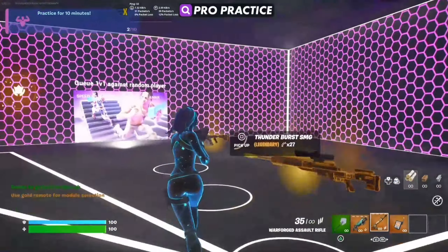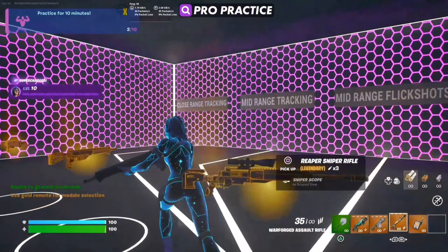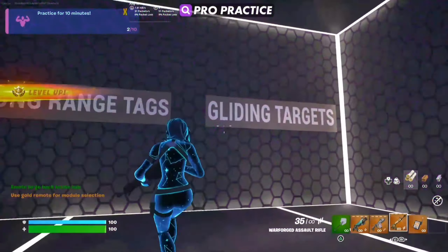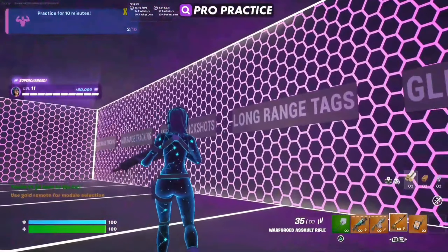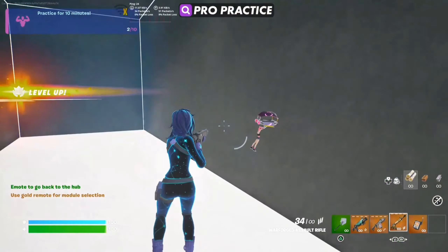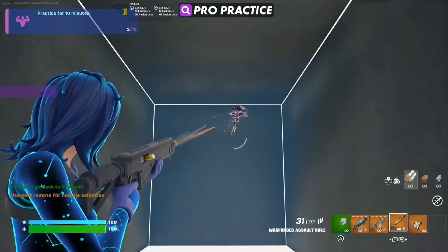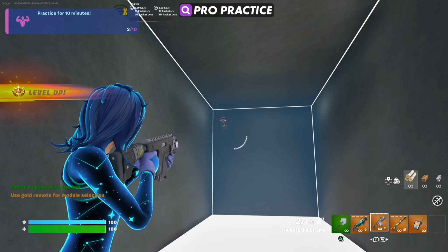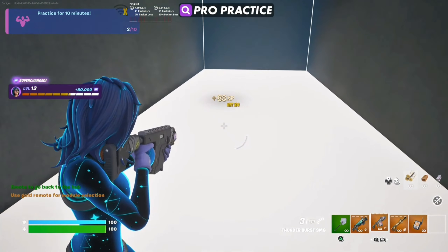Moving on to the aim side of things, you're gonna see close range tracking, mid range tracking, mid range flick shots, long range tags, and gliding targets. He does all of these to start off, but I recommend — especially if you're playing competitive — that you definitely do the gliding one, because obviously in comp you're gonna see a lot of gliding.